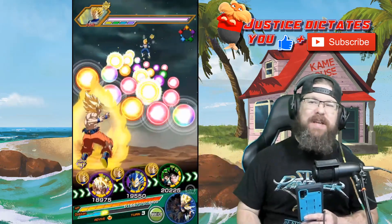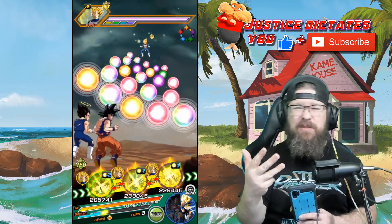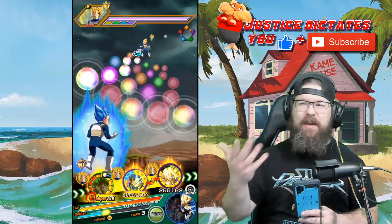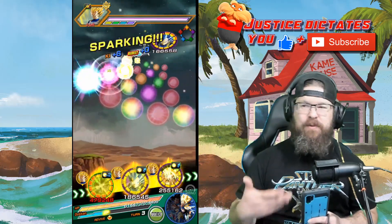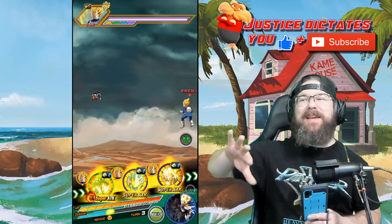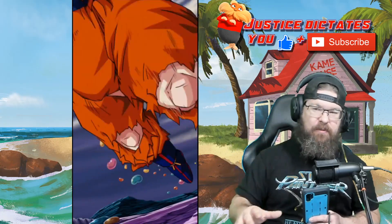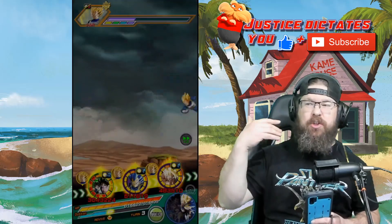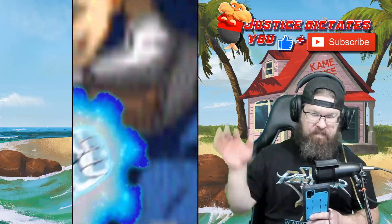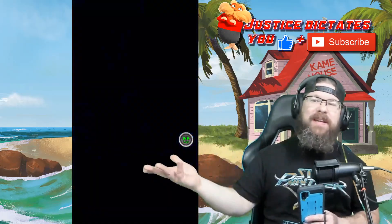Now we're up to the Super Saiyan Vegeta. It basically goes base Vegeta, Super Saiyan Vegeta, Super Vegeta, then Super Saiyan 2 Vegeta — because technically Super Vegeta is like an ascended version. There are grades to Super Saiyan before you get to Super Saiyan 2. Super Saiyan 2 is like grade 5 or whatever. He proclaims himself Super Vegeta, so that's gonna have its own little form and fight here in a moment. Then we get Super Saiyan 2, then skip 3 since he never really does that in the series, and go straight to SSG.